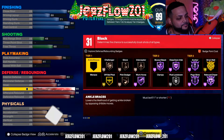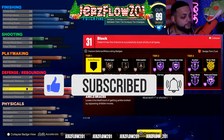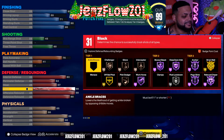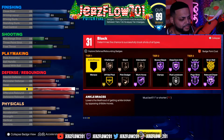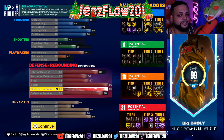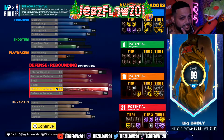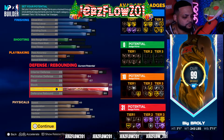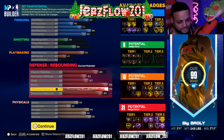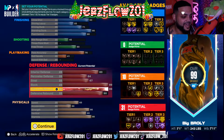Here's the bread and butter of this build — block 99. It gives you Hall of Fame Anchor, and it's been tested by 2K Labs. This badge on Hall of Fame is like no other badge on Hall of Fame. You're going to be blocking everything, grabbing snatch blocks. This center is a little different: it has a 99 offensive rebound and a 90 defensive rebound. Most people have it the other way around, but having the 99 offensive rebound puts you in a better position — if your teammate misses a shot, you're most likely to catch that rebound.